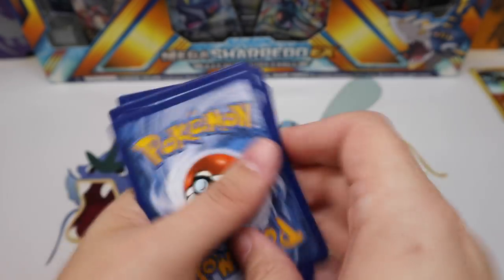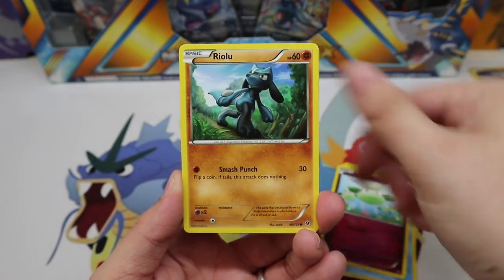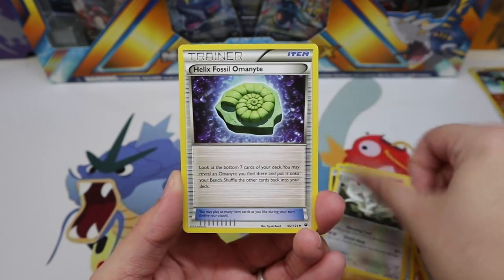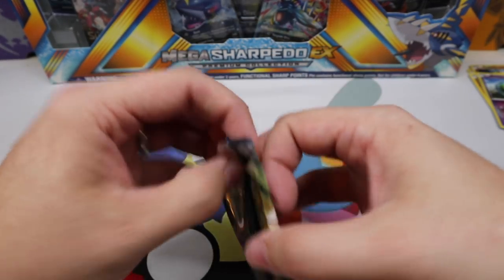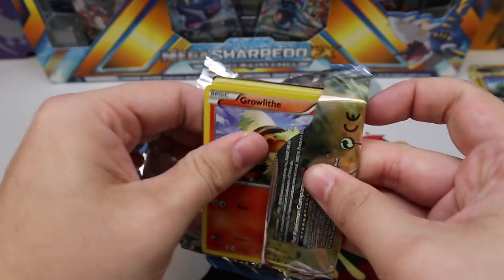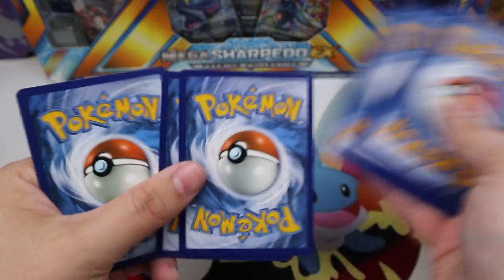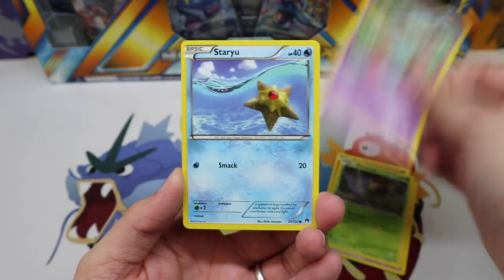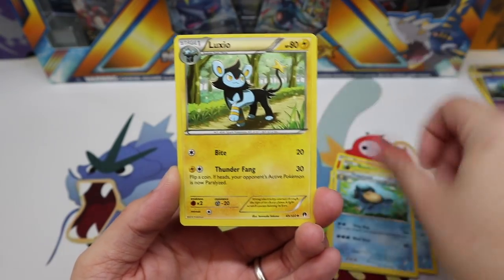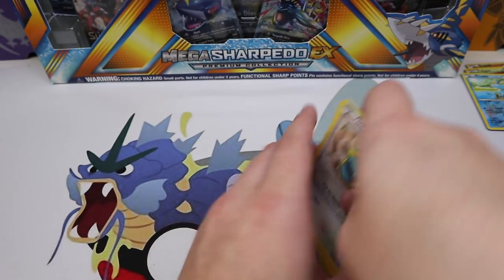There's the code. We get Finnegan, Whismur, Seel, Cottonee, Riolu, a Strong Energy, Sencino, Helix Fossil Ammonite, Silosis, and a Carbink — just a regular rare. We're down to the Breakpoint pack. Hopefully we get an Ultra Rare here because this tin needs something to make it pop. Unfortunately we get a Froakie Reverse — we did not get it.